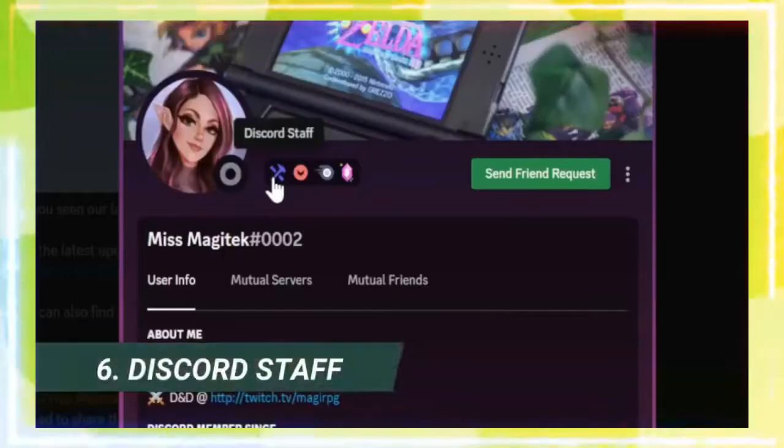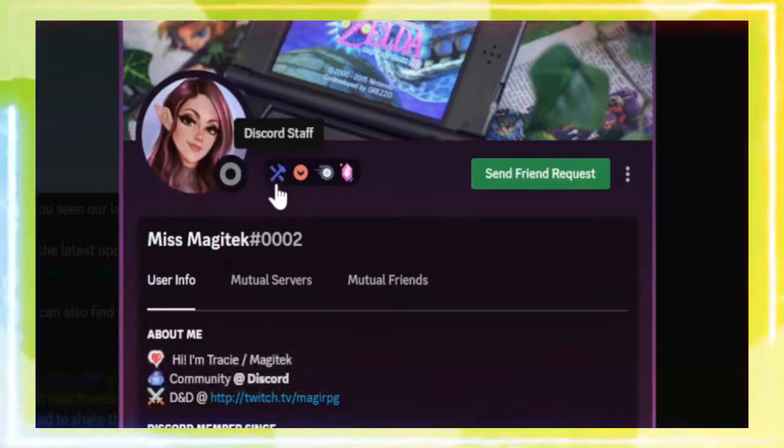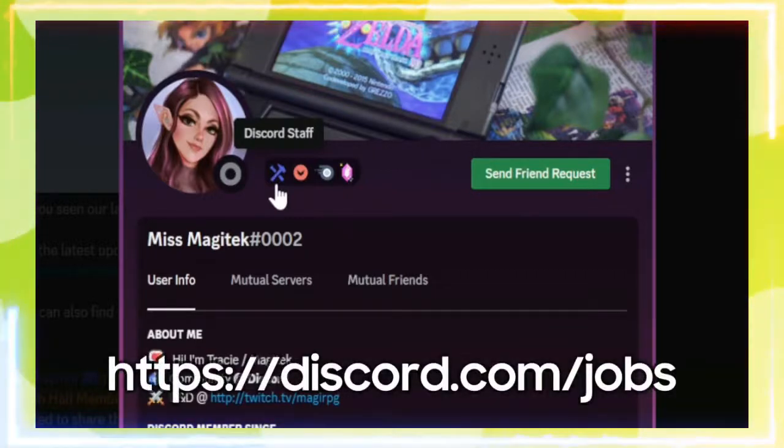The Discord staff badge is also very, very self-explanatory. People who work at Discord have this badge. No one else can apply — although I highly doubt they'd accept you. Go to discord.com/jobs to apply.